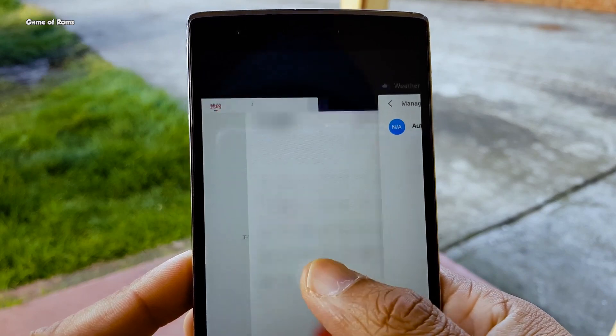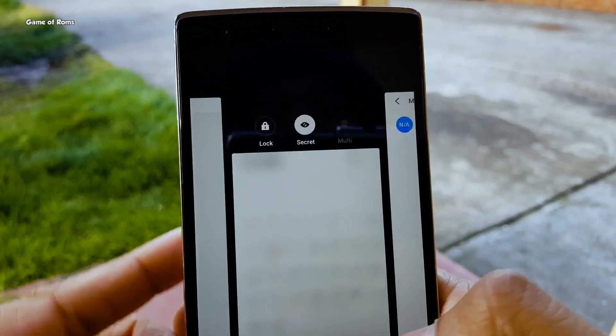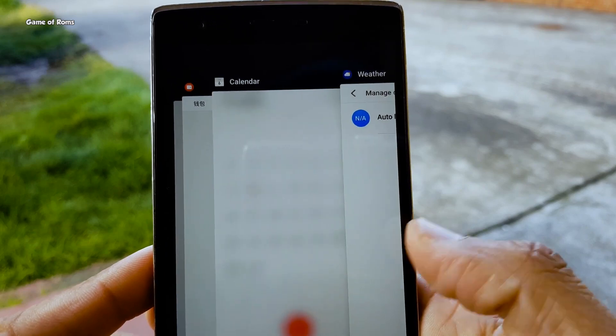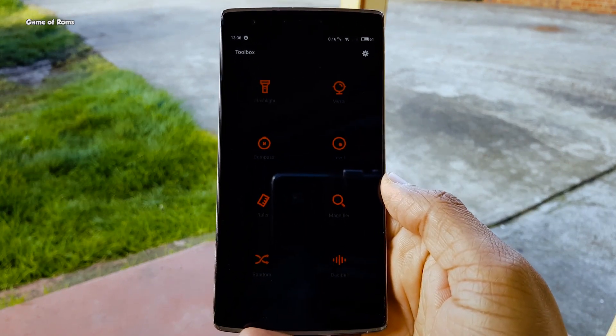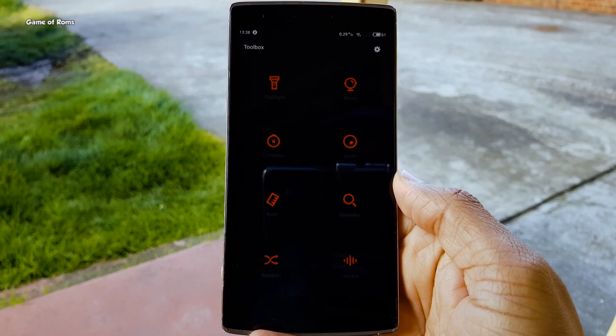This is how it looks when you put an app in secret mode. The toolbox app is also redesigned and a few more tools have been added, like a flip coin, decibel meter, protractor, and ruler.